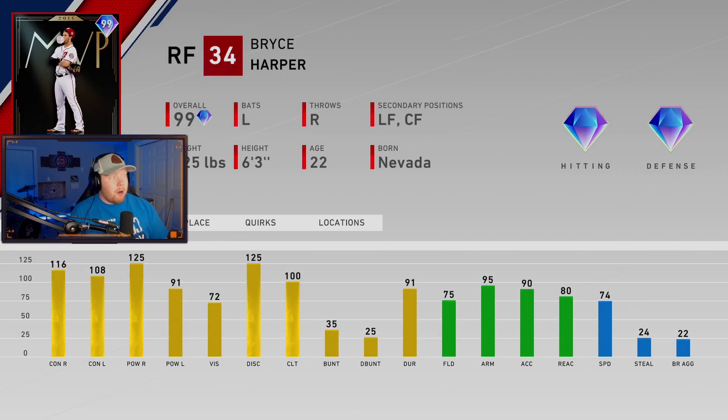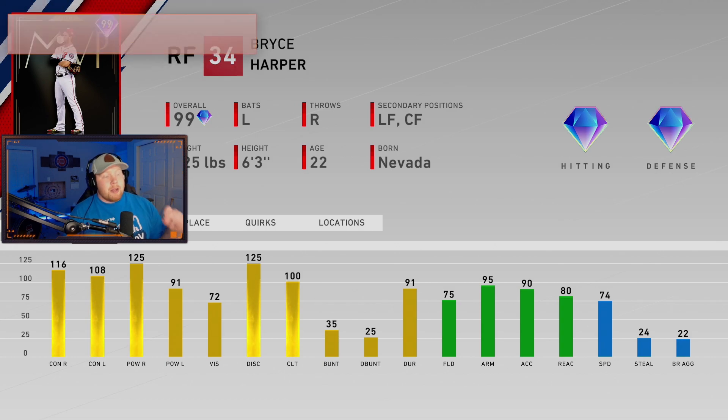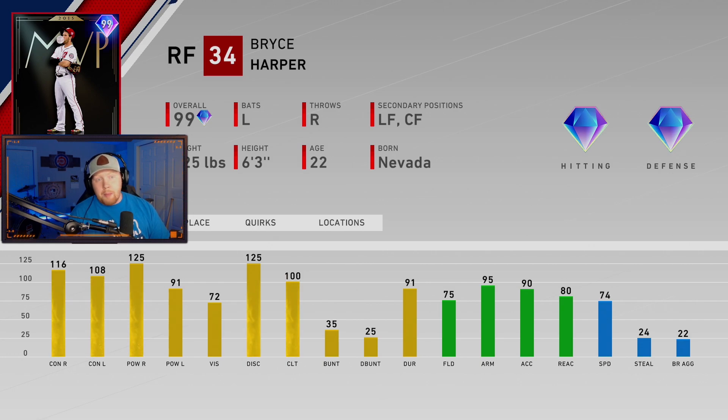Our bosses are Bryce Harper, Frank Thomas, and Walter the Big Train Johnson. Starting with Bryce Harper — look at this card. Matched with his swing in this game, this card is insane. It might be the best hitter versus righties in the game. He's also got an absolute cannon of an arm. 75 fielding — that's going to be your silver badge. 74 speed is solid.